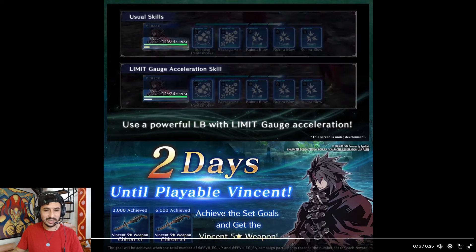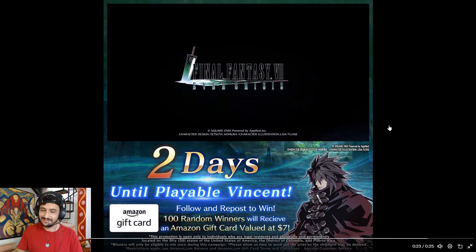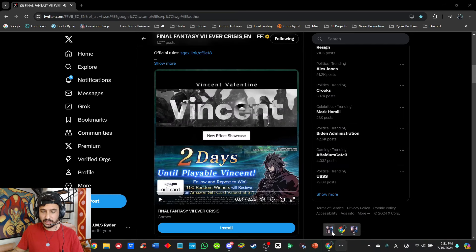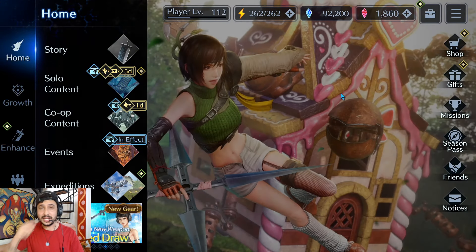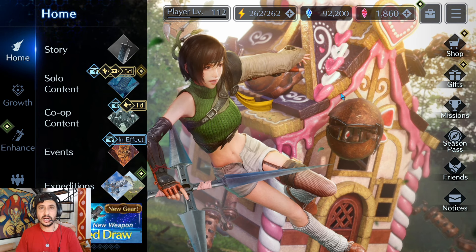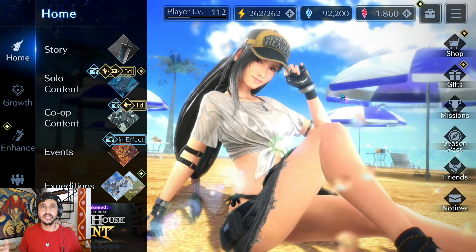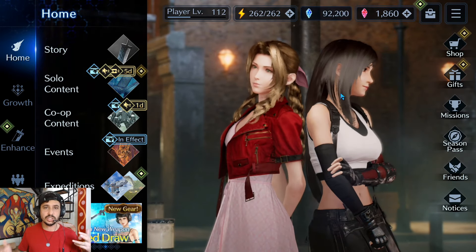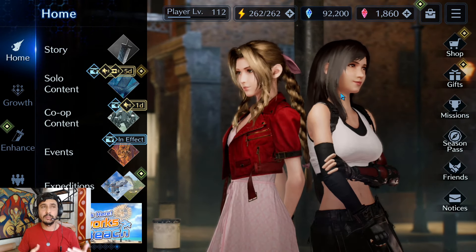I can't wait until we get Cloud's Omni Slash Version 5 and ultimately his actual Omni Slash. By the way, do you guys think Omni Slash Version 5 will be a limit break or a weapon skill? I'm curious to see if the Fusion Sword comes with that ability. Anyway, two days until playable Vincent — achieve the set goals and get Vincent's five-star weapon, the Kiron. It looks like some type of crossbow or gun.